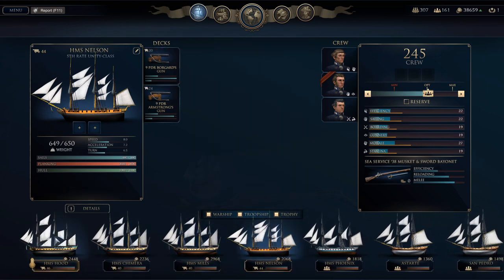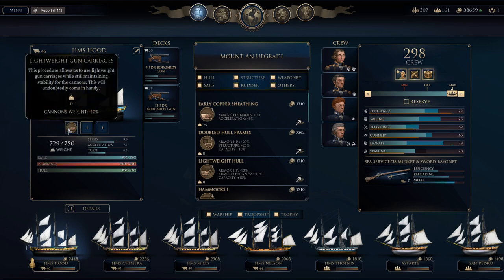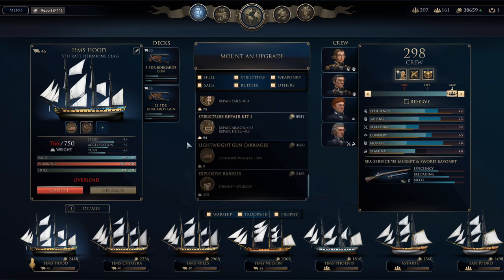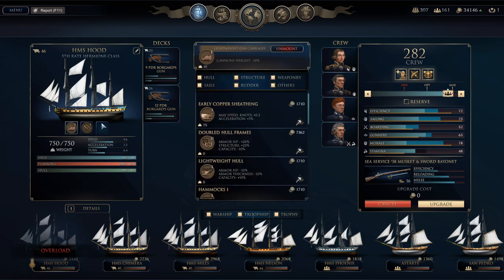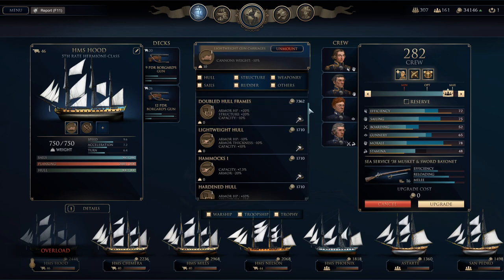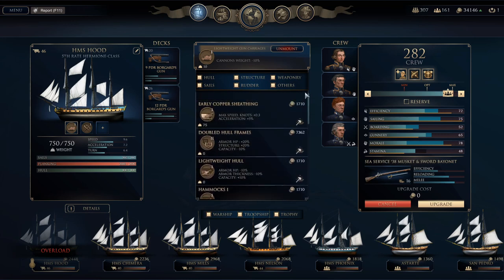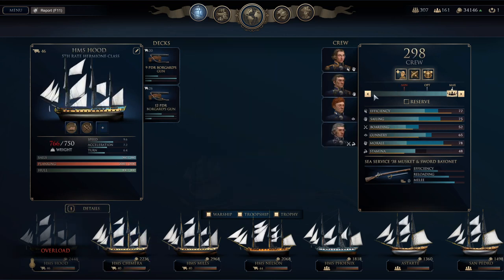Those are going to be our four ships. We've still got 38,000 available so we could definitely do some more upgrades. Let's look at the Hood — she's got lightweight gun carriages. Let's get boarding equipment... although it's going to take some of our weight away. Do we have lightweight gun carriages too? I guess we don't. We'll do those — oh, it's still overloaded. That's why. There we go. Chimera's already fully decked out. Let's get lightweight gun carriages on the Mills.